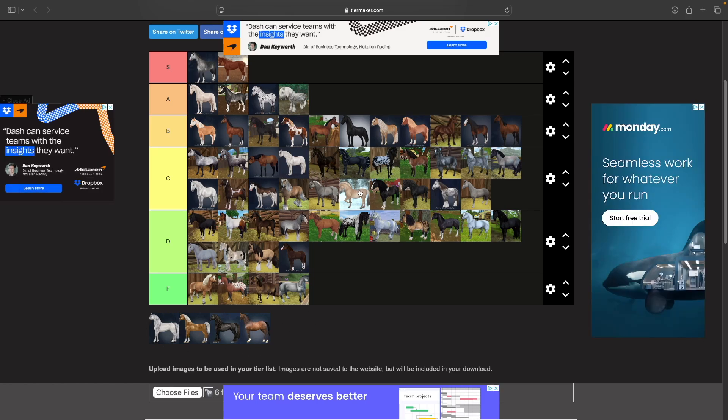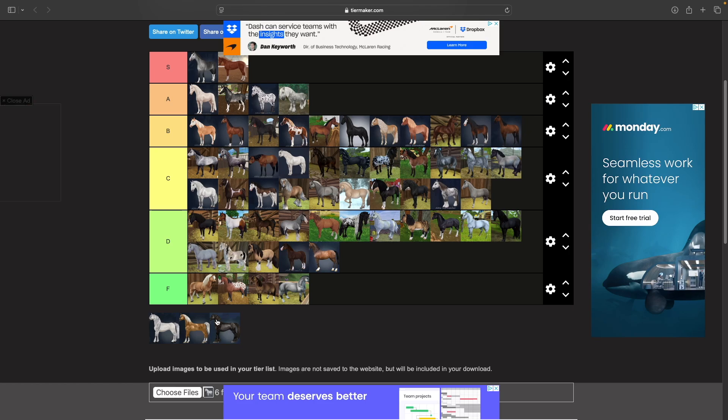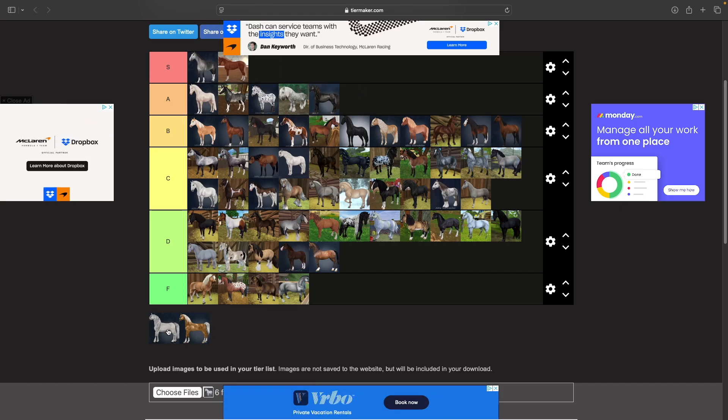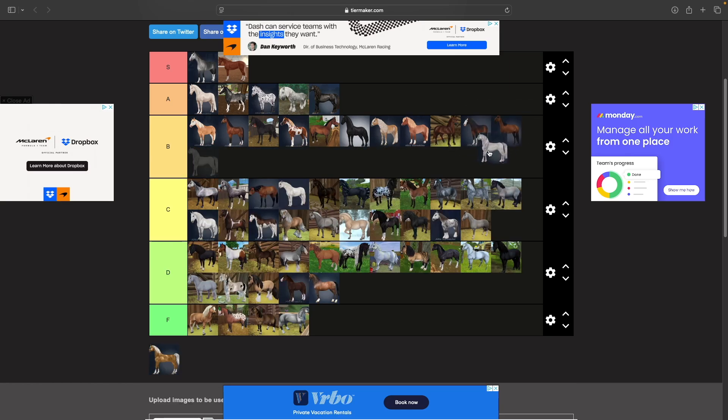Now we've gotten to the retired horses that don't appear in game anymore. First we have the Danish or Dutch Warmblood — these guys were cute but also kind of weird looking. Then we have the OG Friesian — I remember when everybody would line up at Moorland showing these off to new players. I think they're A tier. Then the Andalusian sport horse version, which is a solid B tier — I like a lot of the colors.